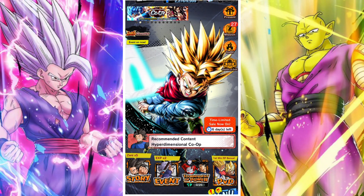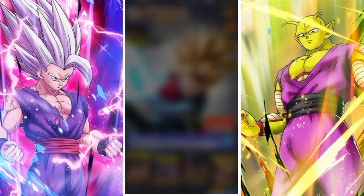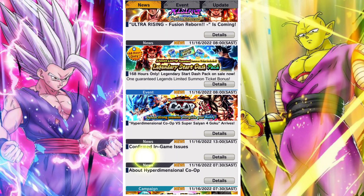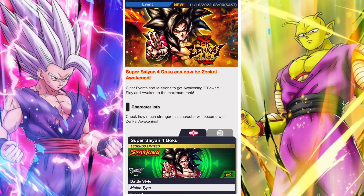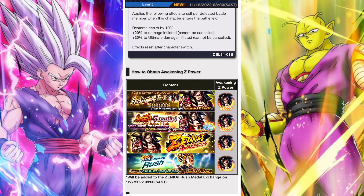G'day and welcome back to another DB Legends video. In this video we're going to take a look at the battle gauntlet for the Zenkai Awakening that comes out for Legends Limited Super Saiyan 4 Goku. That's a pretty good Zenkai — it obviously didn't make him super broken, but it's definitely pushed him back up into the top tier level of things.